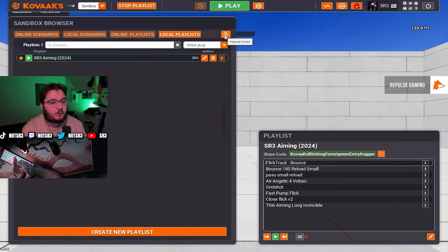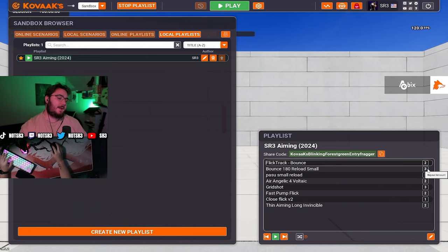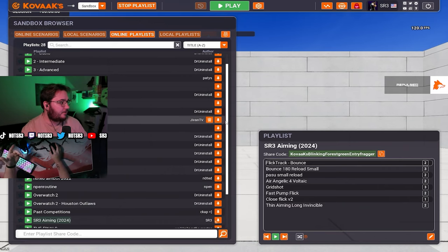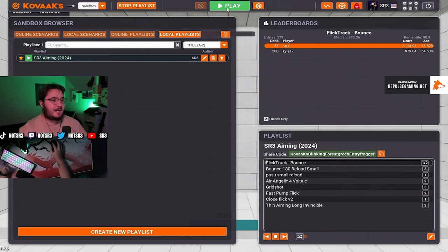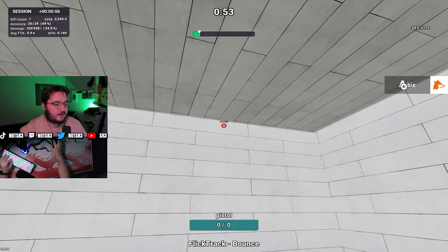If you're on console, use the aim trainer in the map I mentioned. There's Mr. Savage's playlist, Jiven's playlist, and I have my own playlist — the code is on screen and I'll put it in the description below. This is what I use every single day. I'm going to go through a few of them just to give you an idea of what the aim trainer does — I'm not going through the entire playlist, just kind of showing you around.